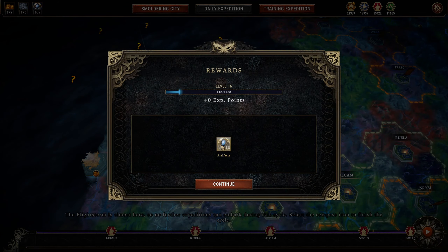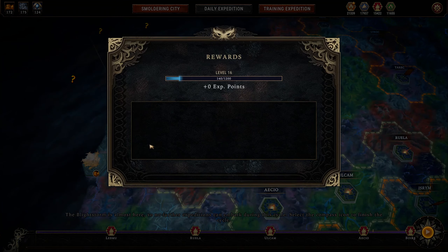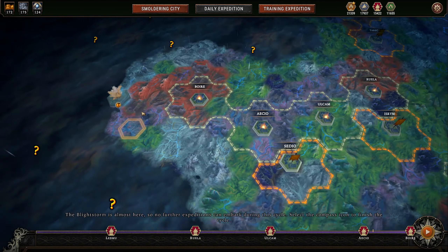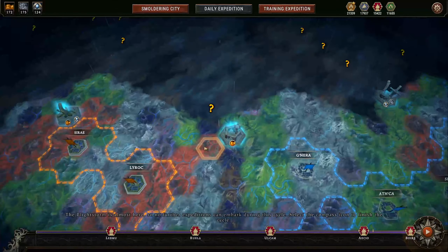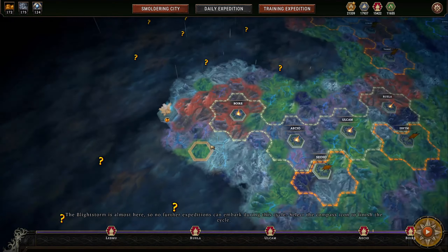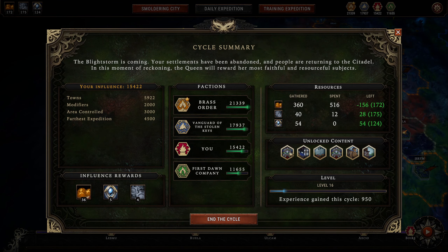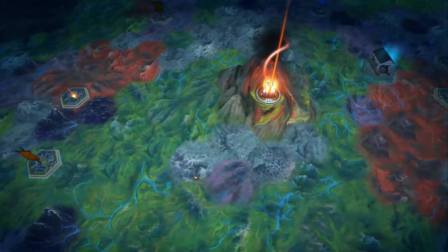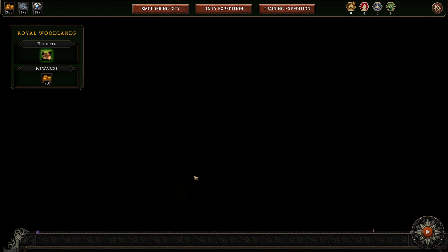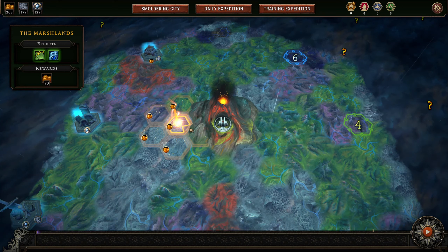Go ahead and open this and get our artifacts out of there. Kind of stinks we weren't able to reach that — oh, we can click on it anyway. Apparently we didn't need to actually be in range of that. That's good to know. I feel like I already knew that but forgot it. And now I know it again. Next time around we will start on a fresh cycle. Thank you for watching. If you liked the video, hit the like button, subscribe to the channel to see more content in the future, and we will catch you in the next video.